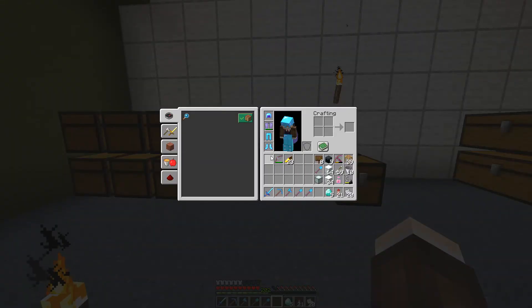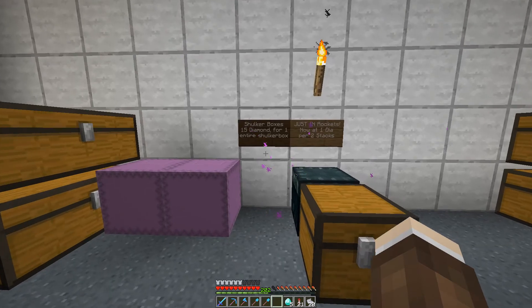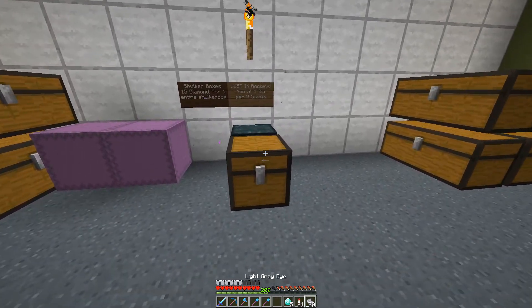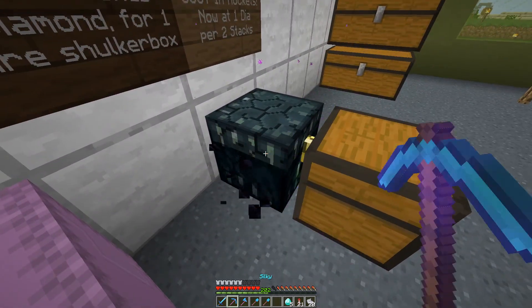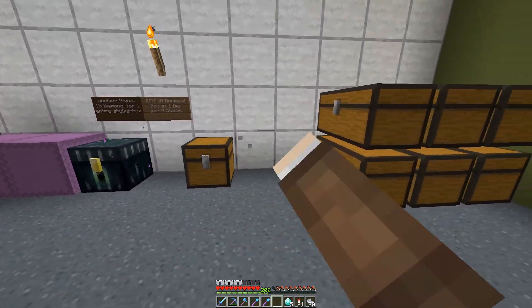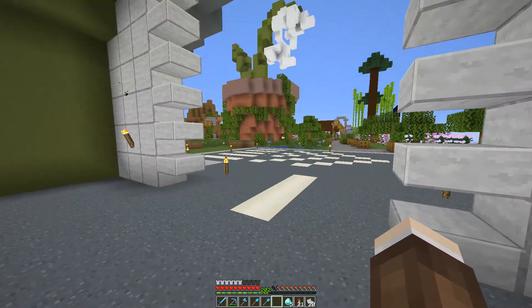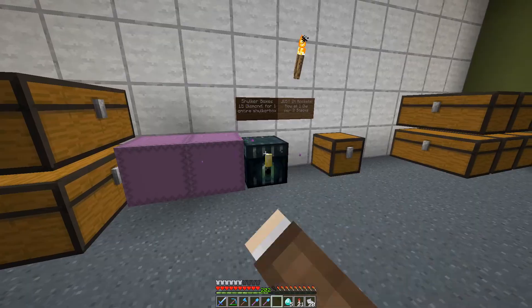I initially thought of changing the color of the shulker box, but I think I'm just going to leave it as is. So let's redo some of the signs, and let's get rid of this — I don't like this being so far apart. It'll be shulker box here, shulker box, shulker box. I'm going to get rid of some of this later once I get more shulker boxes, because I'm actually out of shulker boxes.